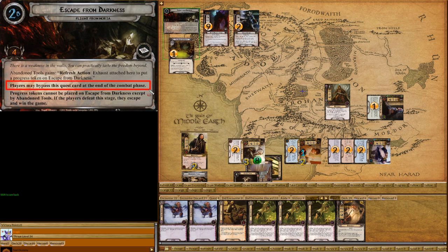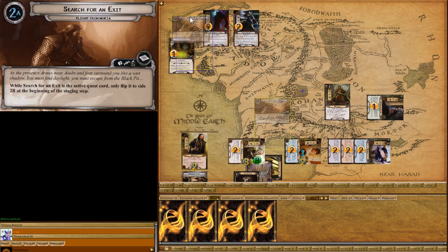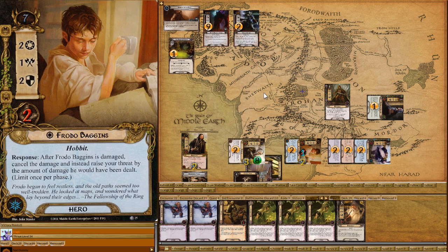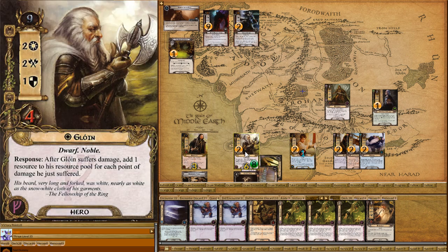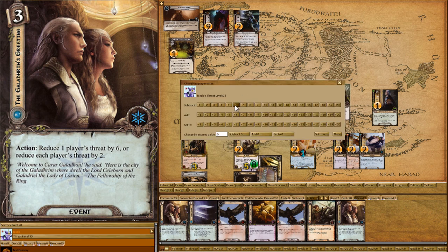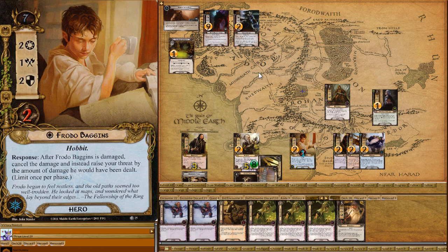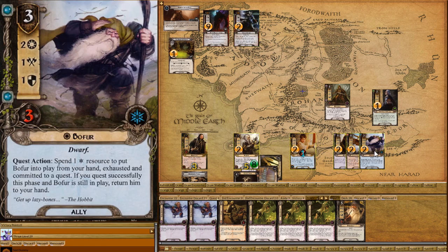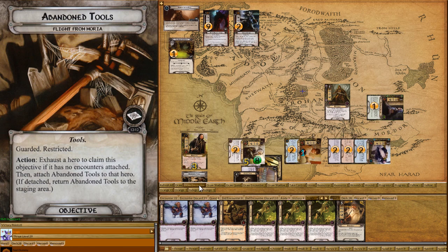We're going to pay four resources, then tap and use one resource from Gloin, then discard a Tomb to cast Glorfindel's Greeting for another minus six. We're all the way down to 29 threat, so we've recovered nicely. There are eleven in the staging area and we're questing for eleven — plenty. Drawing the encounter — Blocked by Shadow. That's a bit of a bummer.